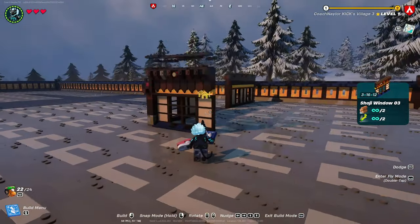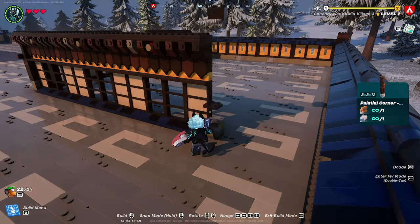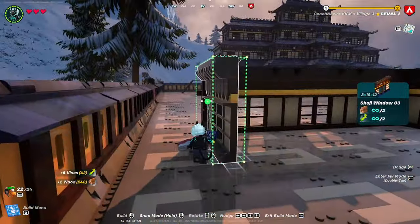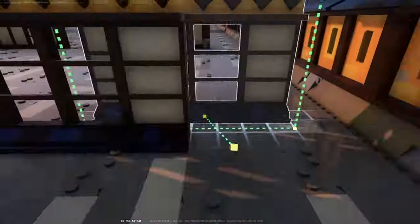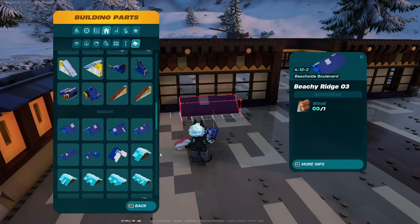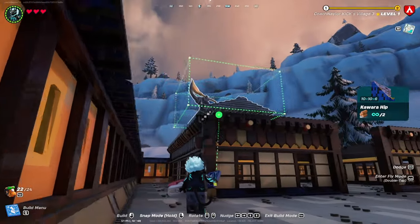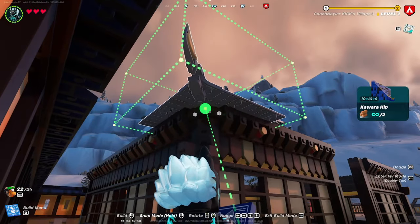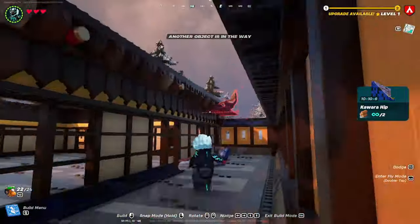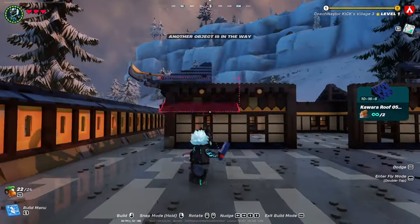Start building the side of your building — that's going to be three windows. Then add your palatial corners and add four windows to the back side. Fill in with three more windows like you did on the first side. Then it's time to begin roofing the first layer — head into the roofing section, grab your kawara hip, and snap one on every single corner. Make sure you stand straight out from the corner so it snaps on correctly.